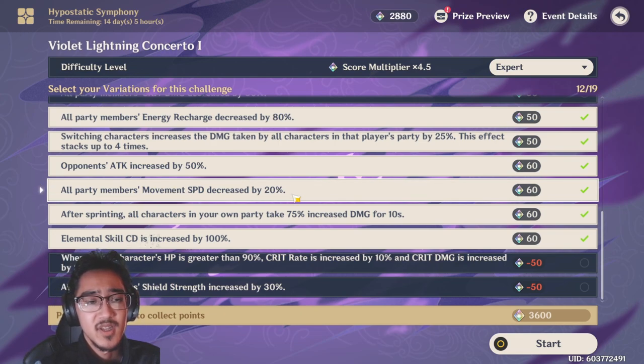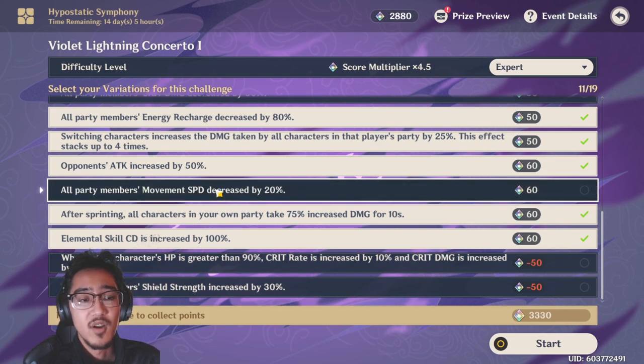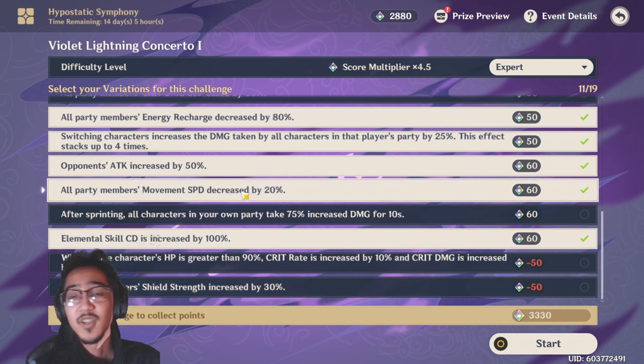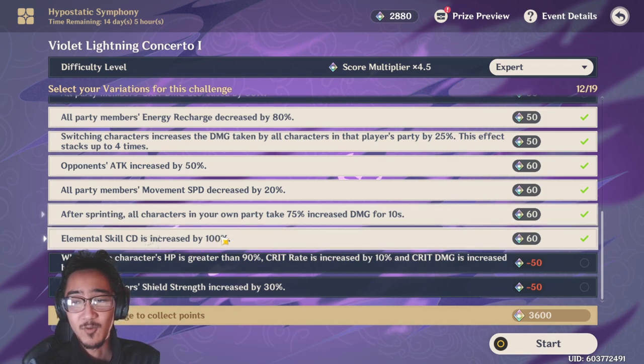For the last two movement modifiers, it's either one or the other: all party members movement speed decreased by 20%, or after sprinting all characters take 75% increased damage for 10 seconds. If you're good at dodging, turn off the movement speed decrease and keep the sprint damage penalty on — if you're dodging all the hits it shouldn't matter. If you find yourself getting hit even without the speed boost, take off the sprint penalty and keep the speed decrease instead. If you're a real pro, keep both on. Finally, elemental skill cooldown increased by 100% — since I run Tartaglia and I want that stance-change cooldown as low as possible, I'm going to turn that off as it really hinders my DPS.